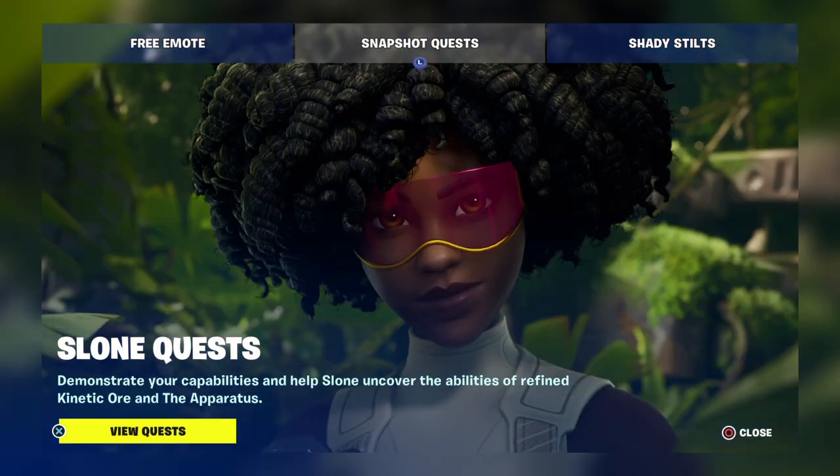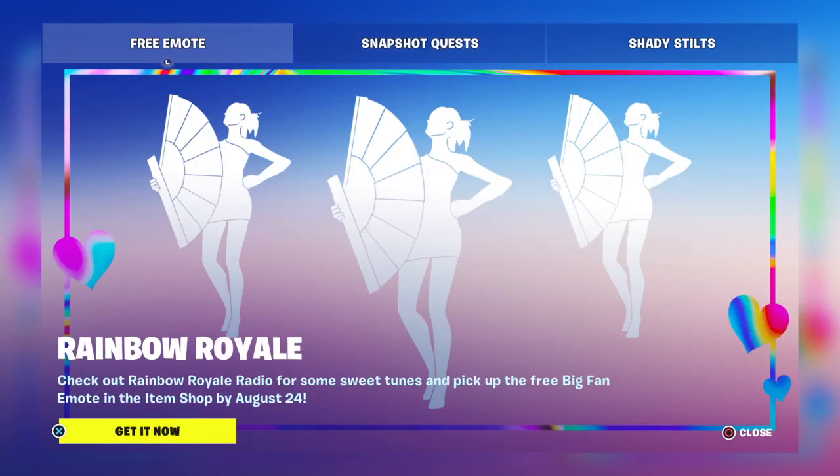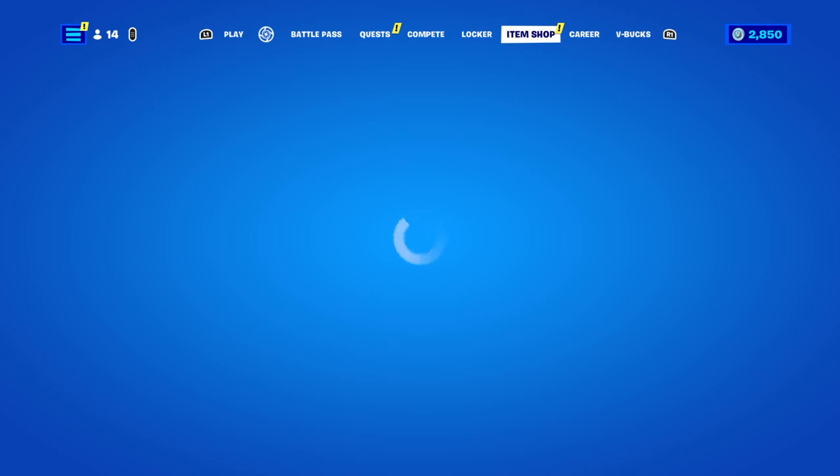Snapshot quest - Sloan's quest: demonstrate your capabilities and help Sloan uncover the abilities of refined kinetic ore and the apparatus. That's it, so what we'll do is go check out the item shop.